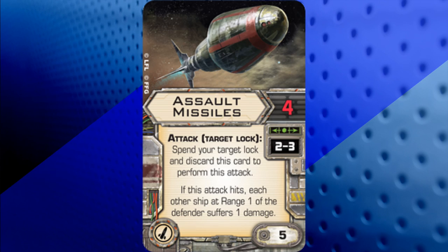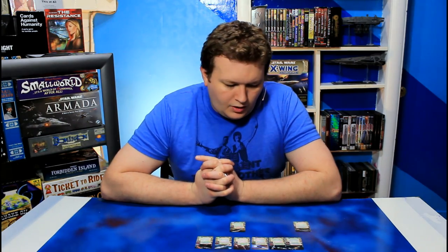Finally we have Assault Missiles, which is actually one of my favorites. This attacks with 4 attack dice at a range of 2 to 3; you spend the target lock and discard the card. If this attack hits, each other ship at range 1 of the defender suffers 1 damage. This is a great card to use against swarms of TIE fighters or other ships that are clustered together at range 1 — you can soften them all up at once.